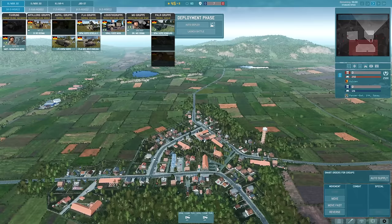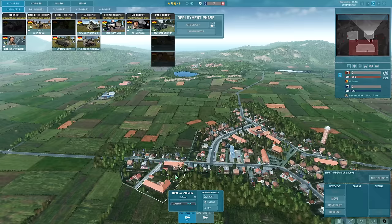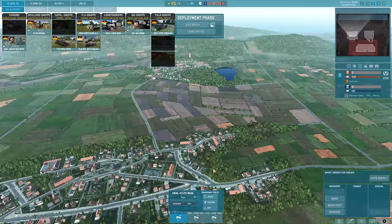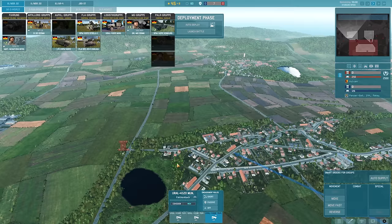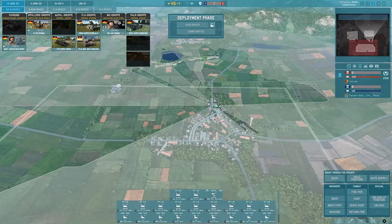We'll tuck one supply unit up by the church, one maybe behind this building, and we'll do the same on the other side - just have it further back for the time being. Tuck one on the road there, put one there, and a third one on the right hand side just set at the back ready to go.